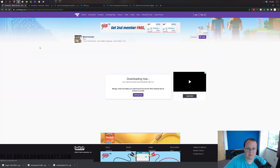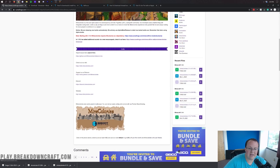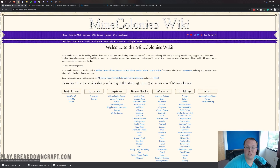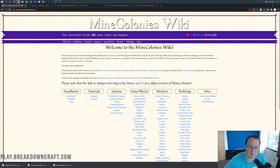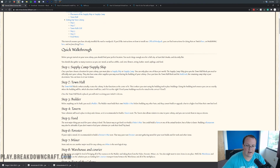Now, I want to point you to the Mine Colonies download page in the description. Once you're there, click on 'check out our wiki' — wiki.minecolonies — and this is going to show you how to do everything in Mine Colonies. You can see specialized buildings like schools, different systems, items and blocks, workers, buildings — all of that is there. There are different tutorials and schematics. The tutorial on setting up your colony gives you a quick walkthrough of how to get things started.